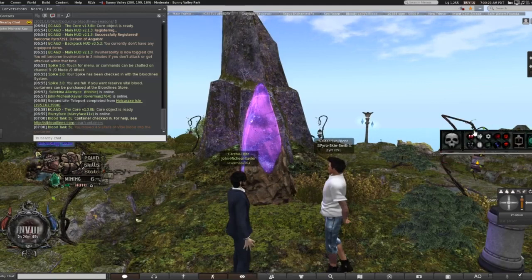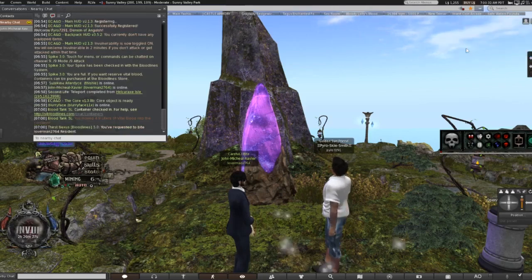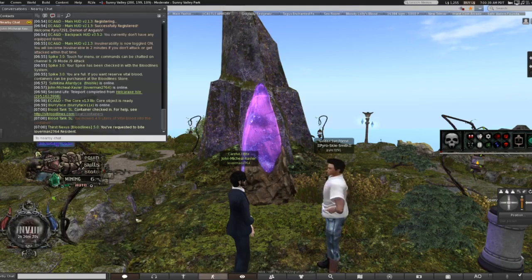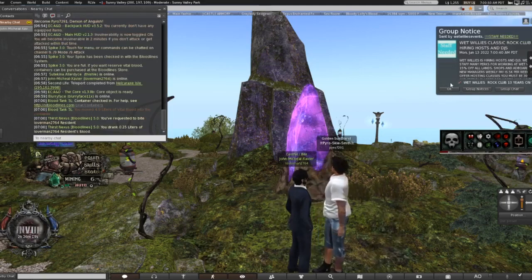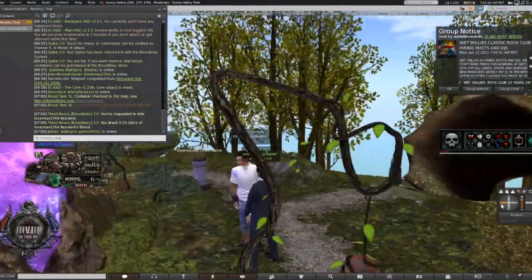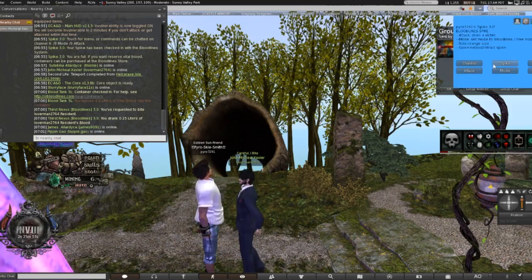What they need to do is click this little button right here and choose. It will take and they will have to accept it. The little box will come up right here, like where you had to select your gender. They will just accept it and it will allow me. I like to use what's called the Spike — I bought the Spike because just biting takes a very, very long time. The Spike doesn't take as long; it only took 0.25 liters of blood.